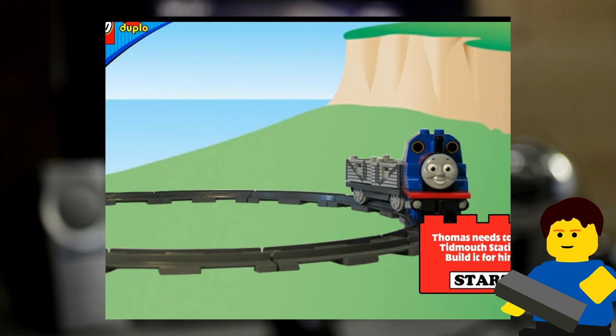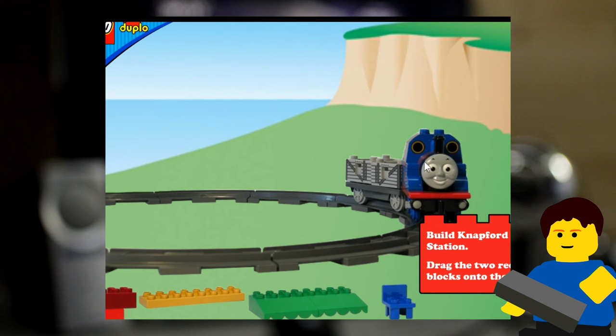So this is Thomas the Tank Engine. Thomas needs to find — what's that — Ted Nelf Station. Build it for him. Build it for him or else. Start. This little, blurry picture of Thomas, and he's running off the cliff.